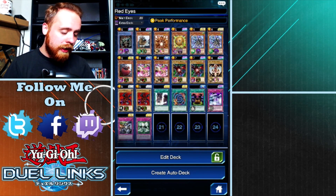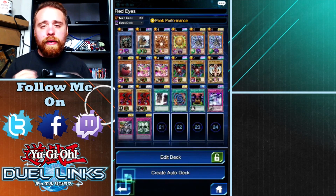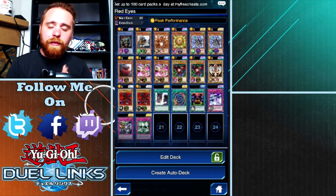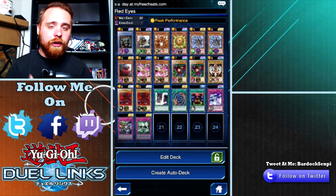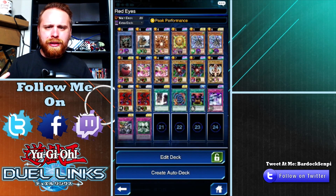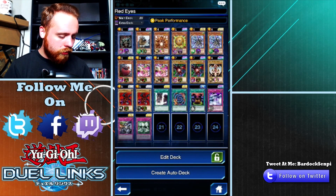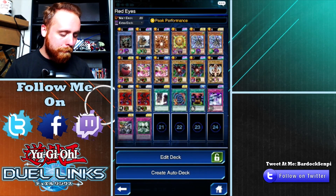I have two Mirage Dragons - I only have two because that's all I own, otherwise I'd put a third in. Your opponent cannot activate trap cards during the battle phase, which is a very clutch effect especially here in ranked PvP, especially when I have Peak Performance as my skill because it's going to go up to an 1800 attack monster. I also have Devil Summon because it's always nice to get two monsters out in one turn, and obviously Mirror Wall, Reinforcements, and Metal Morph for those added defensive buffs.